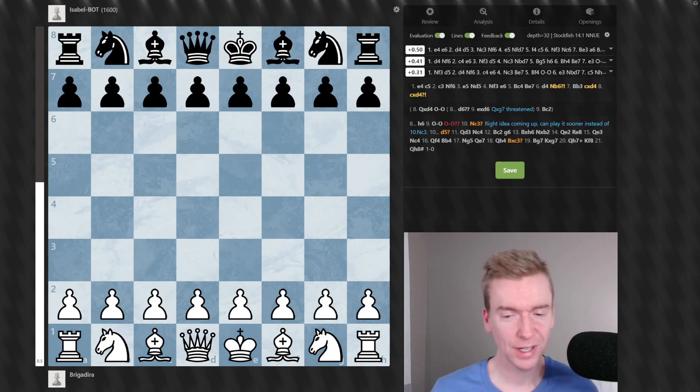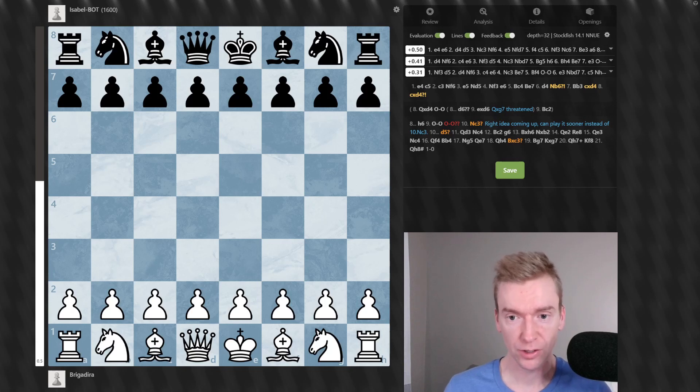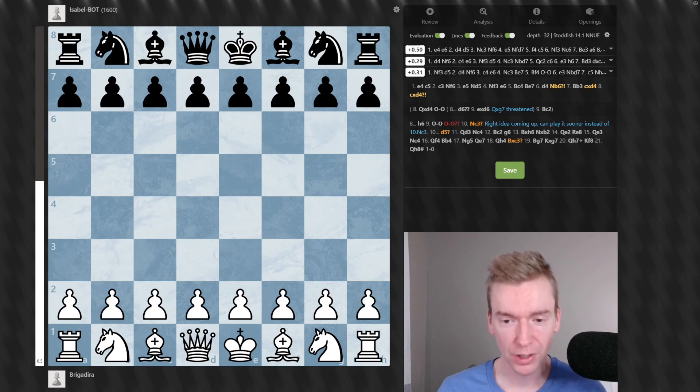Welcome back to the Chess Goals YouTube channel. We got a good video in store for you today. This is Brigadara, a Chess Goals member against the Isabel bot on Chess.com. Coming up, we're going to see three brilliant moves in a row by White. I've never seen this before. So let's jump right into the game.